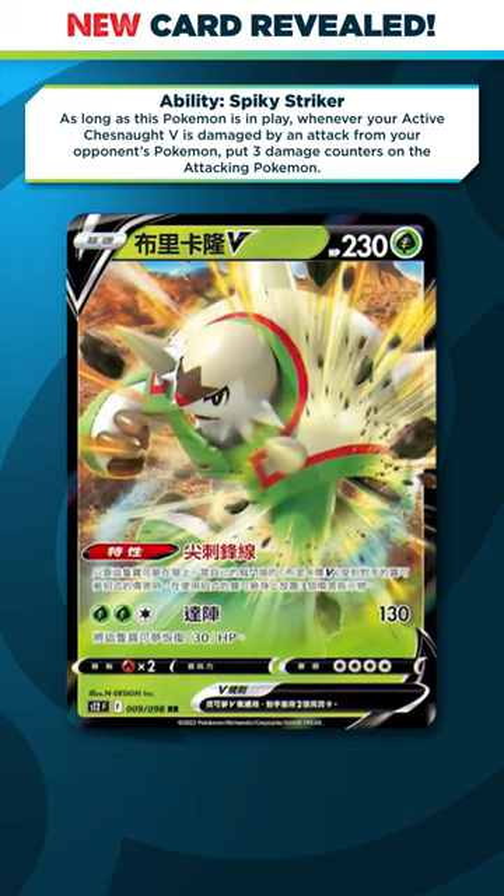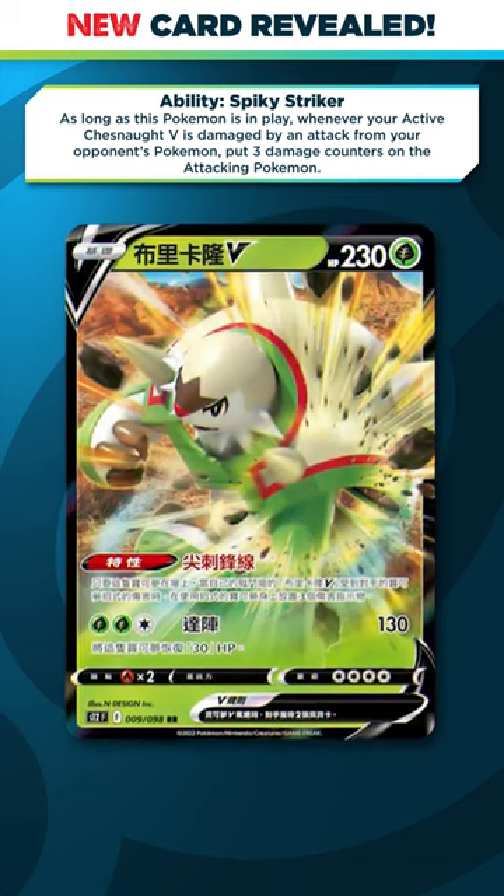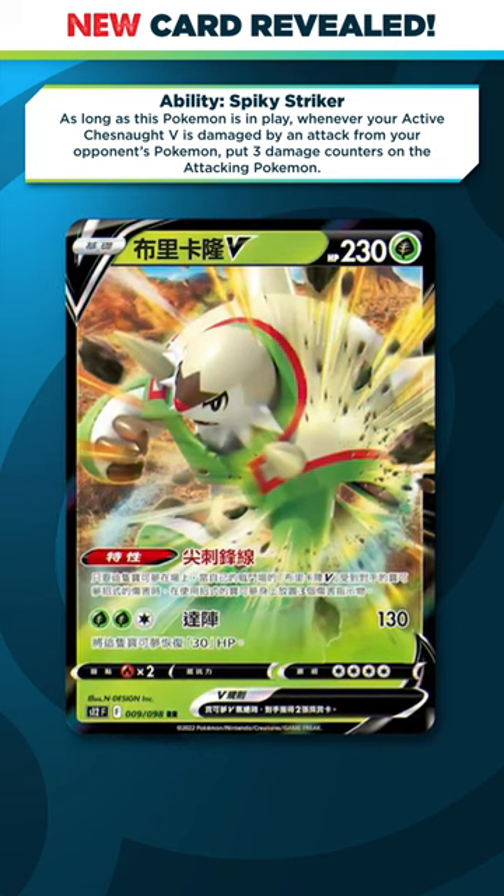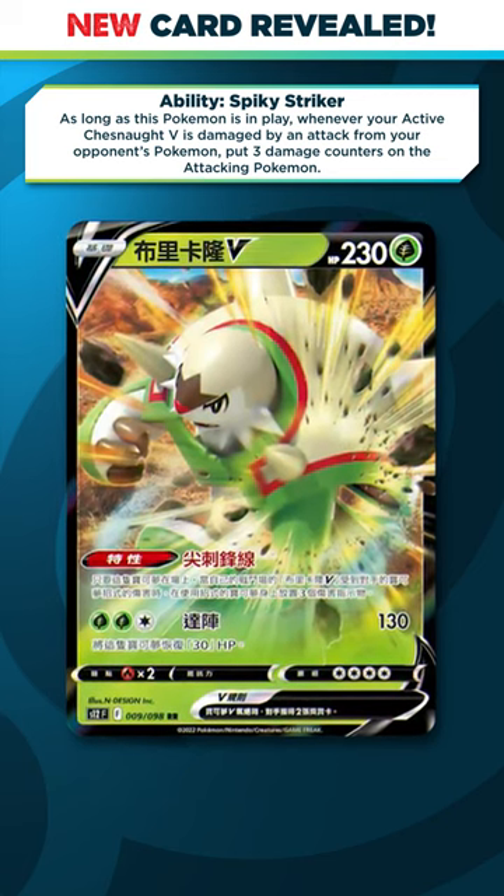It has this ability. It says as long as this Pokemon is in play, whenever your active Chestnut V is damaged by an attack from your opponent's Pokemon, put three damage counters on the attacking Pokemon. This ability does stack.